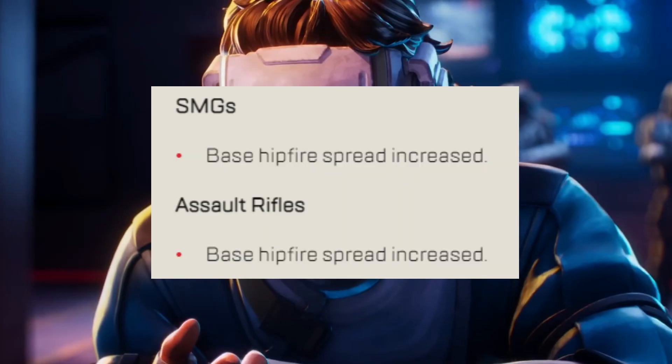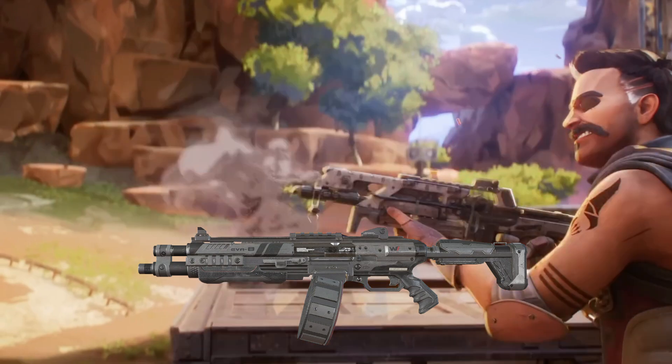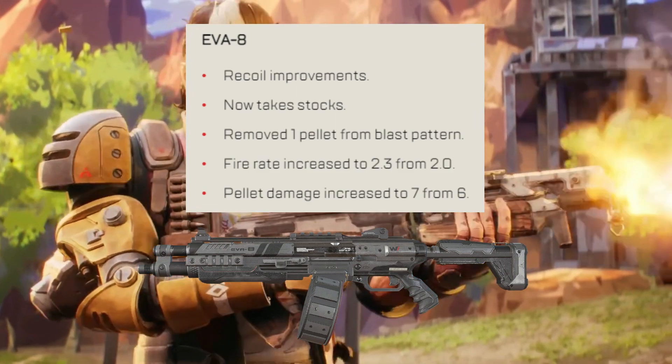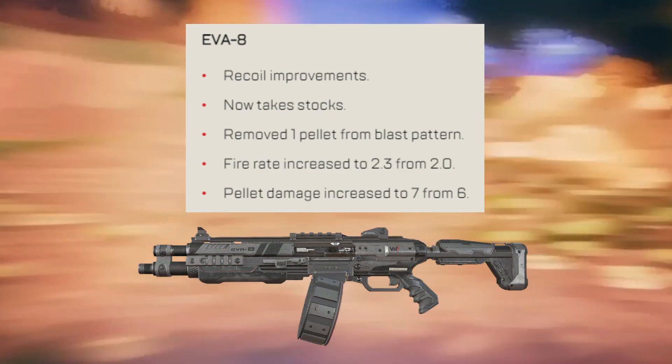Weapon changes: SMGs and assault rifles as a whole will now have an increased base hipfire spread. EVA-8 gets recoil improvements, now uses stocks, has had one pellet removed from the blast pattern, fire rate increased to 2.3 from 2.0, and pellet damage increased to 7 from 6.